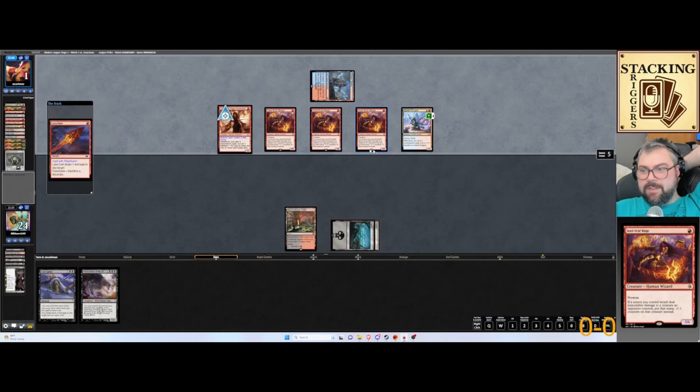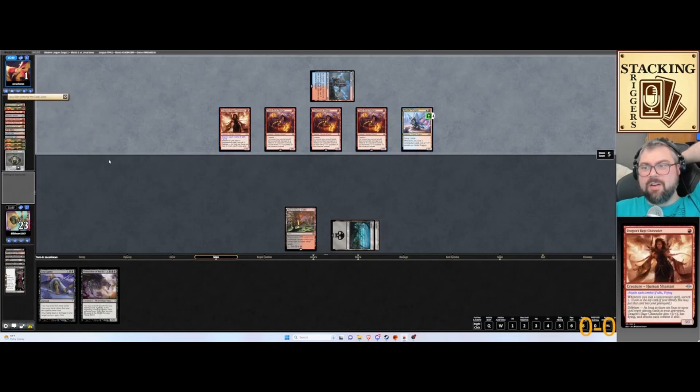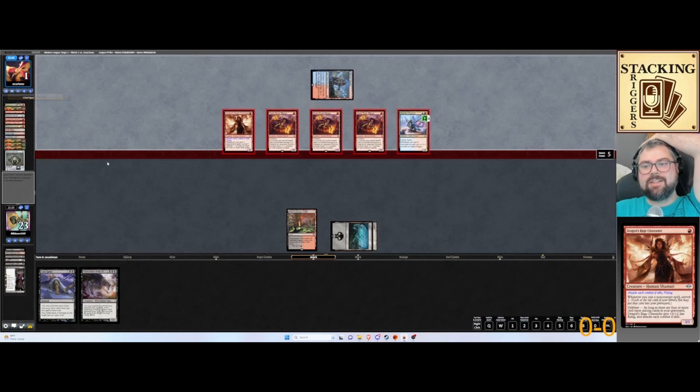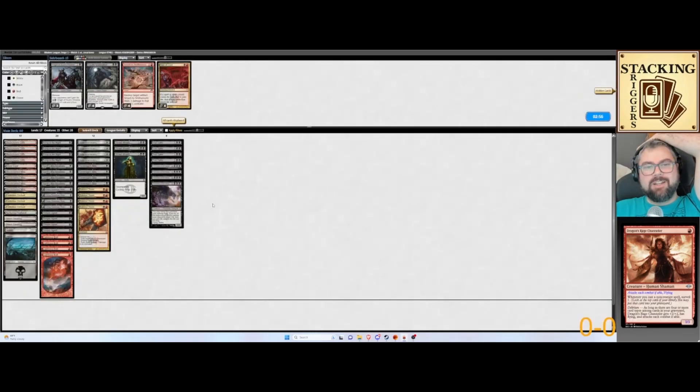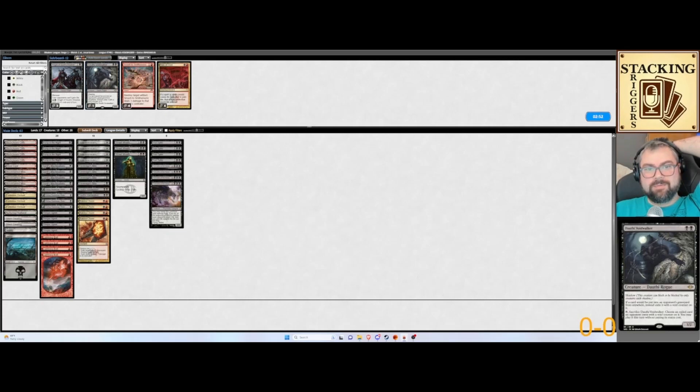Five, ten, fifteen, twenty, twenty-three. Do they seriously have exact lethal? It costs us the game. All right, we need Dauthi Voidwalkers. Not playing Bowmasters there — they're leaving Bowmasters.